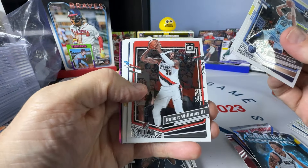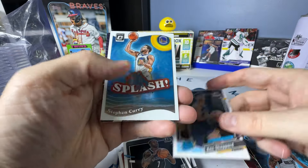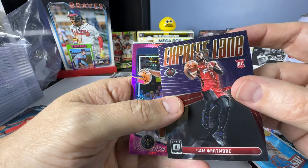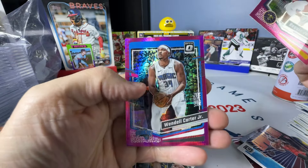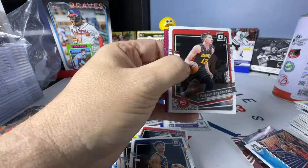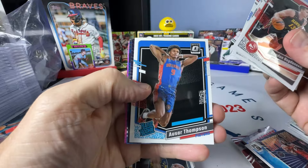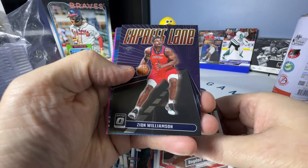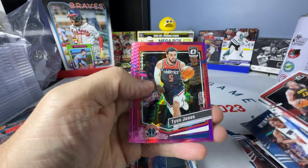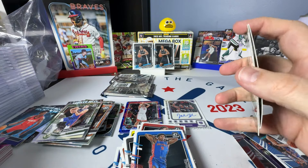Bain, Markkanen, Robert Williams, Ben Sheppard on the Rated Rookie, Curry on the Splash, Whitmore Rookie on the Express Lane, Reggie Jackson and Wendell Carter Jr. Bogdanovic, Joker, Heild, Amen Thompson Rookie, Williamson Express Lane, Dirk Winner Stays, Tyus Jones, and Cam Whitmore on the Hyper.